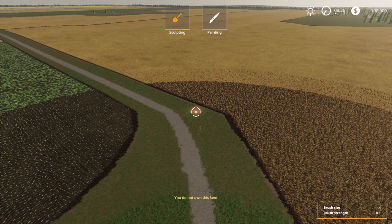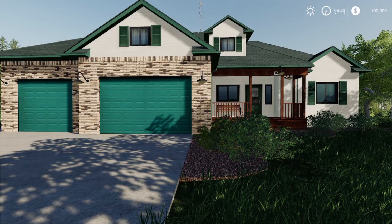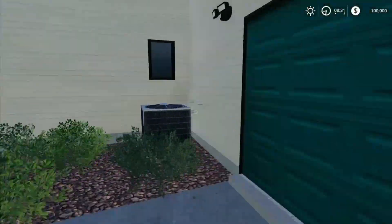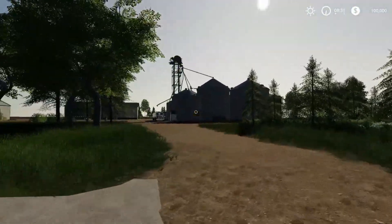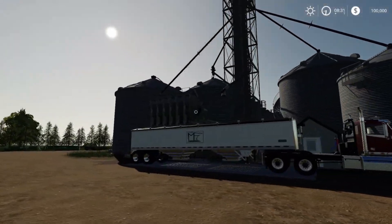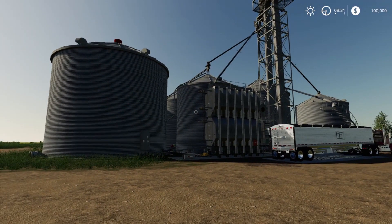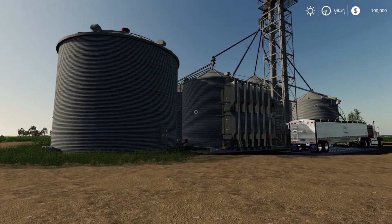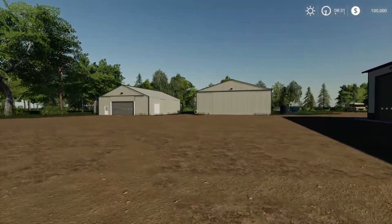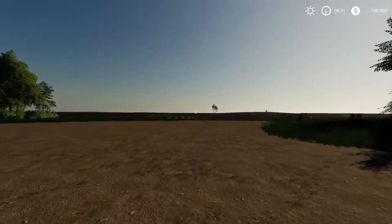Number three on the list is another map by Mappers Paradise — the Millennial Farmer map. It's a really awesome map; they even went into detail like the swimming pool out back. You've got a really nice silo here that Mappers Paradise has also released as a standalone mod. There's a bit of trickiness to this silo when you first start using it — I've got other videos showing that off — but everything about this map is really awesome.